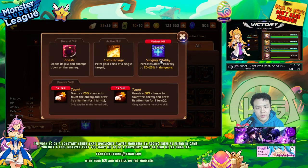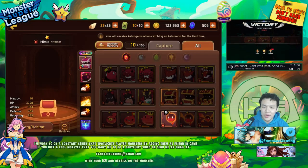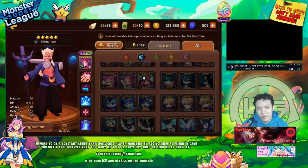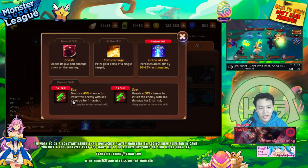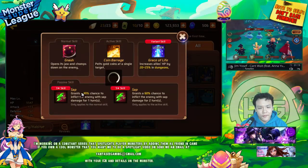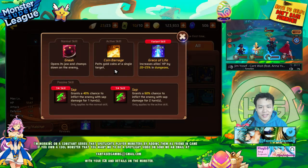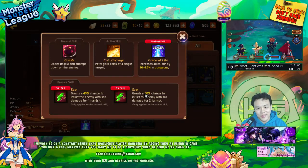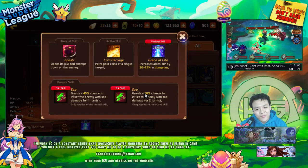The good thing about this monster is he does have a leader skill you can use in dungeons — it increases recovery by 20 to 25% of all allies in dungeons. We're going to look at the other chests to see if they have better skills. This guy is a sapper — he has a 40% sap on his first skill and a 60% sap on his second skill, but the second skill is only single target.